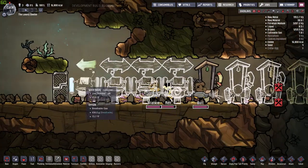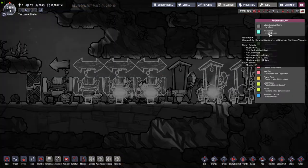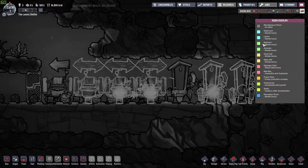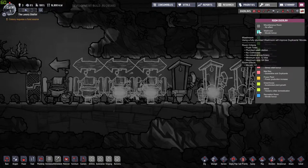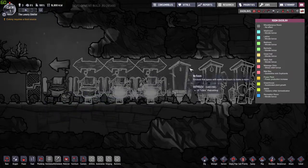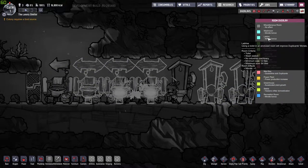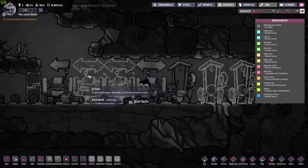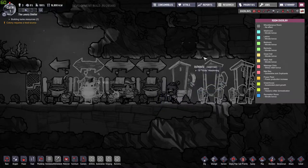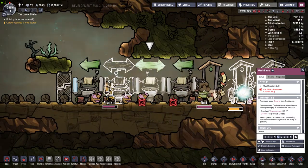The reason I do bathrooms like this is under the room overlay you get bonuses for certain rooms. There's a washroom — you need a flush toilet and a plumbed wash station — and then there's a latrine which all you need is the outhouses and a wash station. It's got to be a room and can be a minimum of 12 tiles to a maximum of 64. I try to maximize the rooms as much as possible — it helps with bathroom space so the dupes have a place to go.